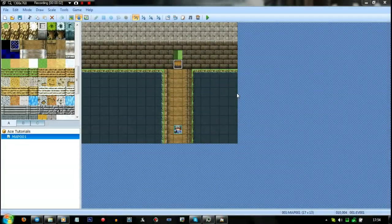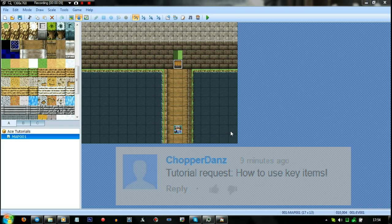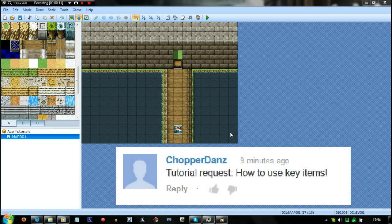Hey everybody, Reece Wyrell here and welcome back to RPG Maker VX Ace Tutorials. In this one we're going to be discussing a request from Chopper Dans, which is how to create key items.